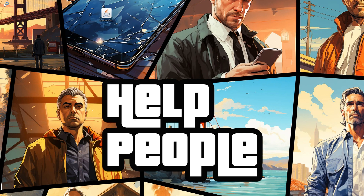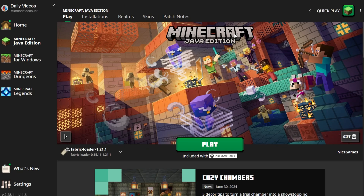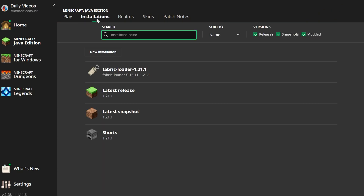Now let's install Sodium. Open up the Minecraft launcher, but do not play Minecraft — just open the launcher. Then in the Minecraft launcher, go up to Installations at the top. Make sure Modded is checked, and once you check Modded, there it is: Fabric Loader 1.21.1. If you have that, skip ahead about 10-15 seconds in the tutorial.